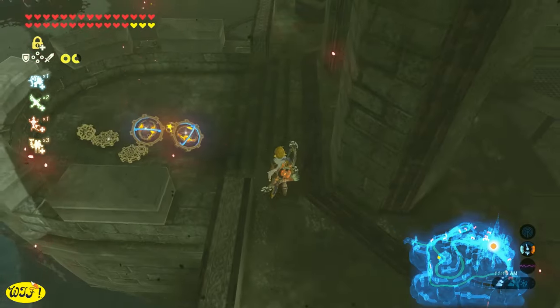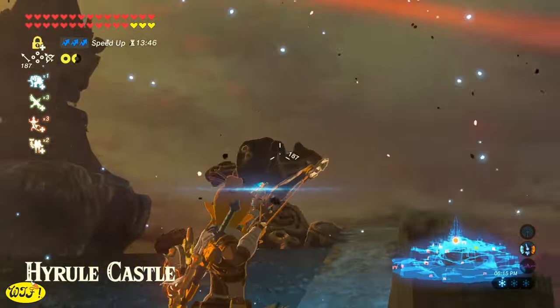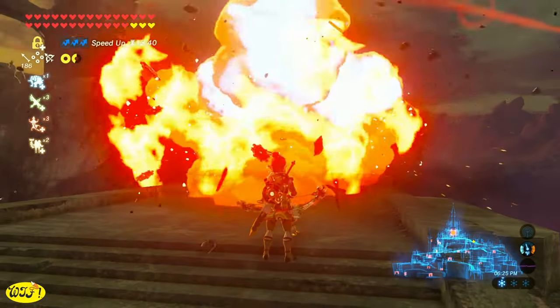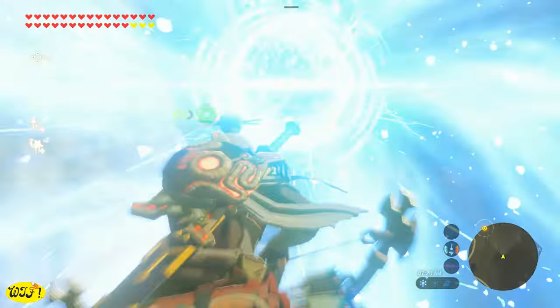It is possible for a guardian to drop two giant ancient cores, but that rarely ever happens. The same process applies to the turrets and the skywatchers — just repeat the save and reload method. This can be a very tedious process, but if you need those giant ancient cores, it works.